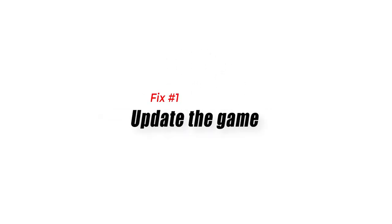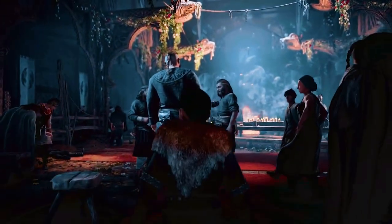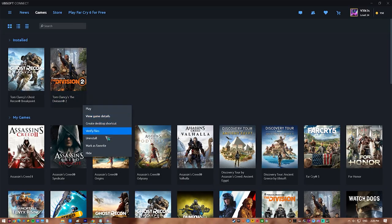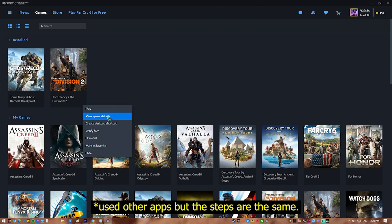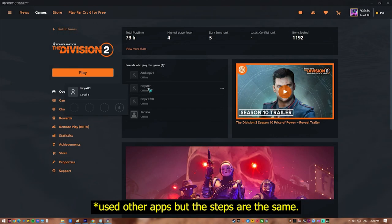Fix 1: Update the game. First, you want to make sure that you install incremental and major updates for Assassin's Creed Valhalla. This is a simple yet sometimes necessary method of fixing bugs that may have escaped the developers' attention while the game was in production.